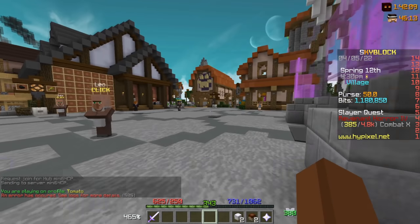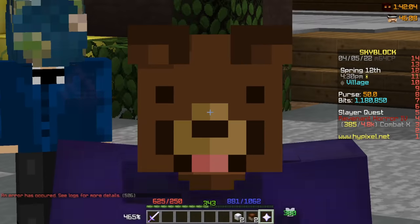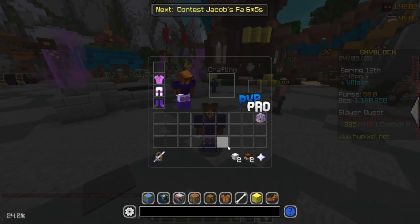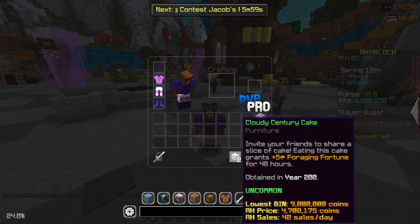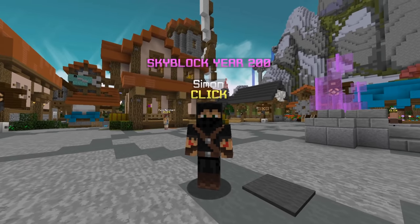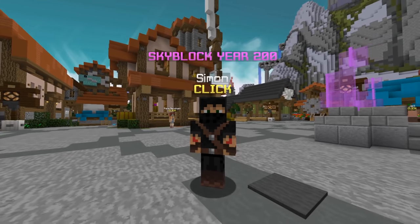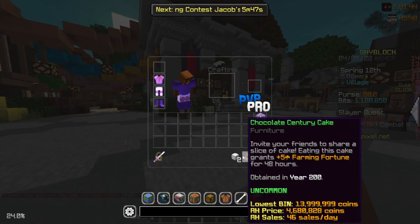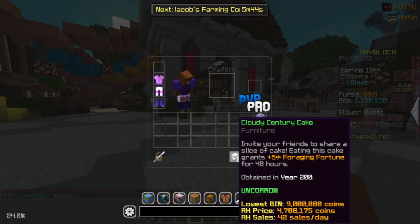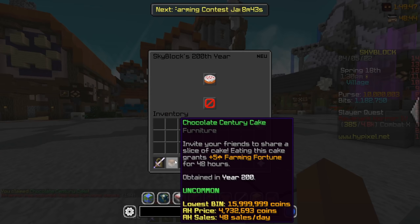Now we're back on the real server where we are not a billionaire quite yet, but I'll show you a few ways to become one. One of the first things I want to talk about is this right here — there are two new century cakes that came from Simon. Unfortunately I was sleeping while he was here and didn't get them, but I got online in the morning and bought them. I'm pretty sure I paid like 5 mil for each. And we got a chocolate century cake — that's 16 million, let's go.